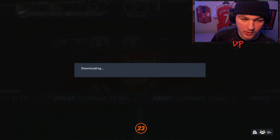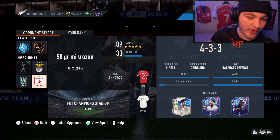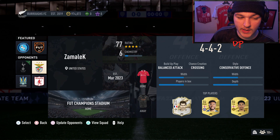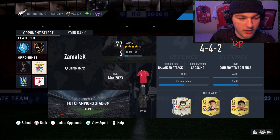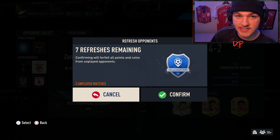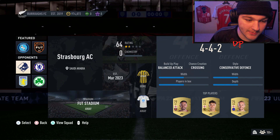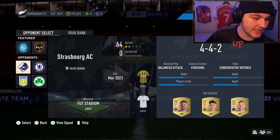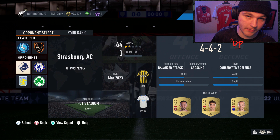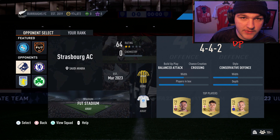Head over to squad battles. As you know, you get four different opponent teams every time — often two or three quite good teams, but there's usually a lower-rated one. We've got an 89 with 33 chem and a 90 with 27 chem, but also a 77-rated with six chemistry which is very beatable. Choose the worst team, select semi-pro difficulty, and play that. Every 20 minutes or so you have the option to refresh opponents by pressing square on PlayStation or X on Xbox, giving you the next set of four teams. We got a 64-rated with zero chemistry — go again on semi-pro.